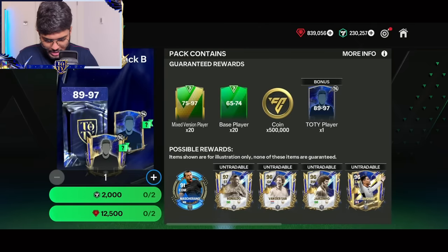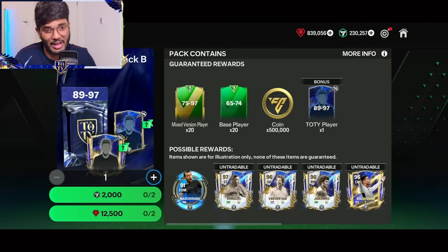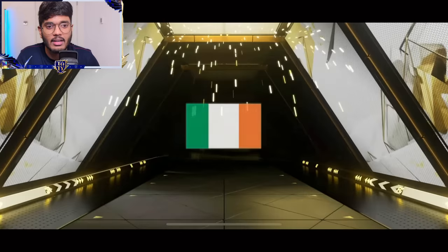Anyways, we got this one — Team of the Year Omega Pack B, which has a bonus. I'm not sure how this works, to be honest. Let's just open it and see. It's going to cost us 12,500 gems or 2,500 FC points.